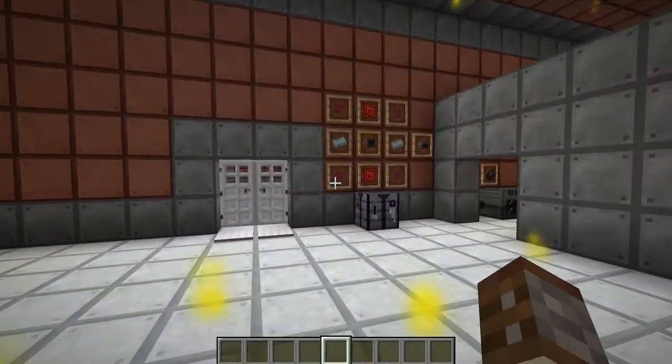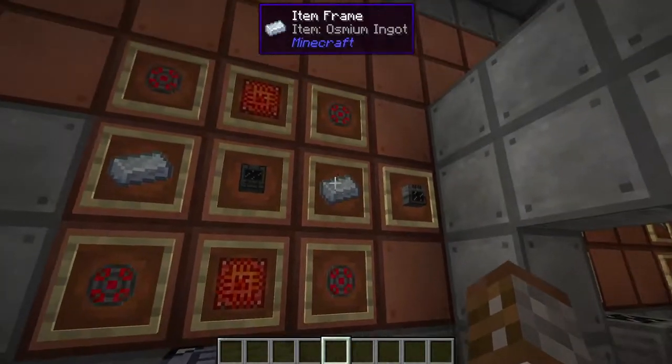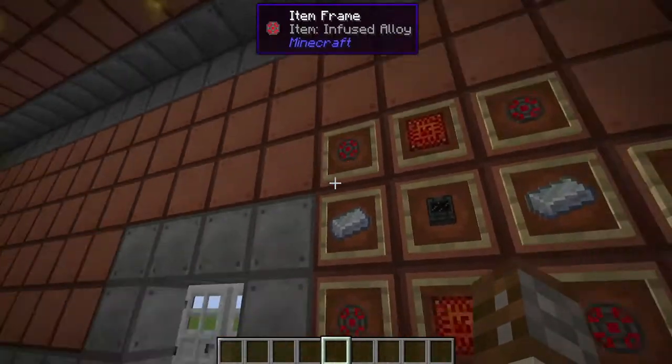Let's kick start this off by learning how to treble your ore output, and that is by making the Purification Chamber. This isn't quite an advanced machine as it's using two advanced control circuits, as well as two osmium ingots and four infused alloy.